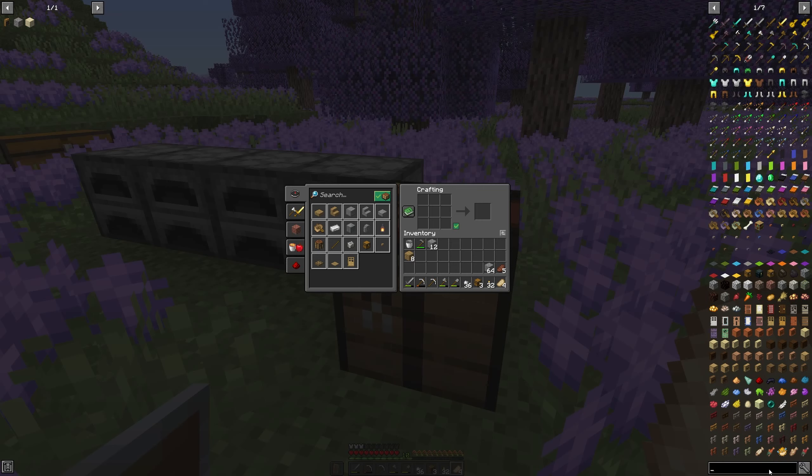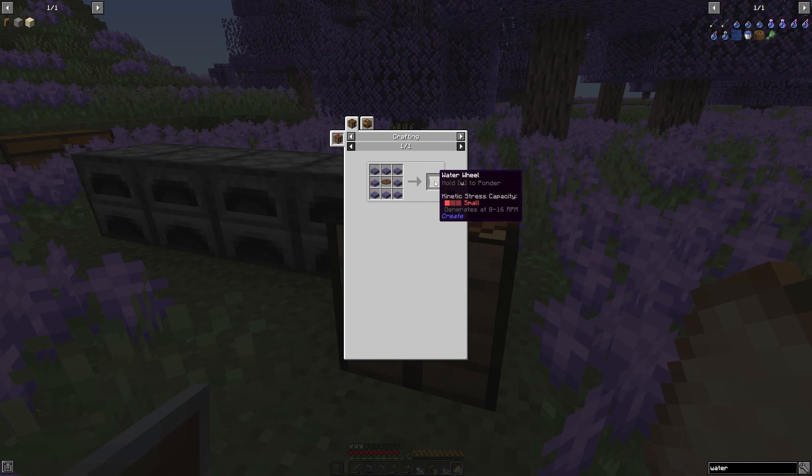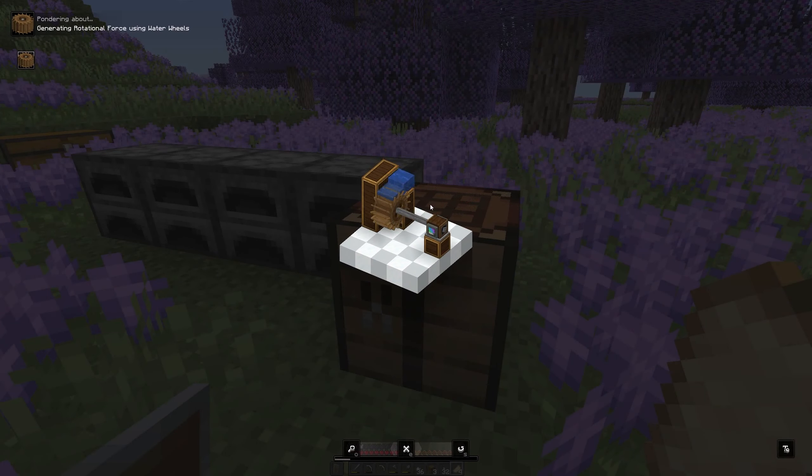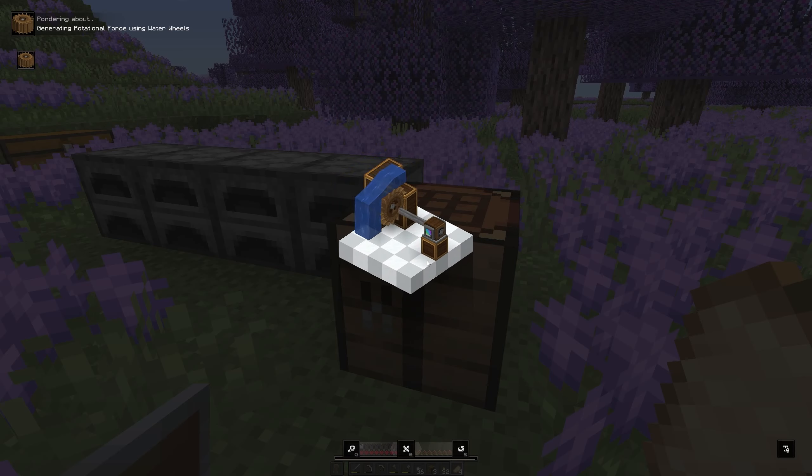JEI allows us to search for the first thing we're going to craft today as part of Create, which is the water wheel. What the water wheel does is it allows us to generate what's called stress. Stress in this is actually good unlike in life, because stress is basically equivalent to power. You run water over the wheel and it turns, generating power. The more water that goes over it, the faster it will go up to a specific point. We will basically need this stress, or power, to power all of our creations within Create mod.